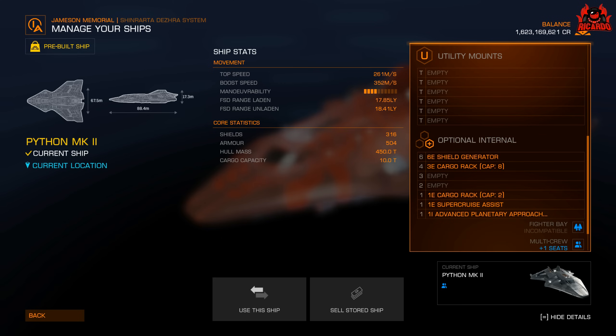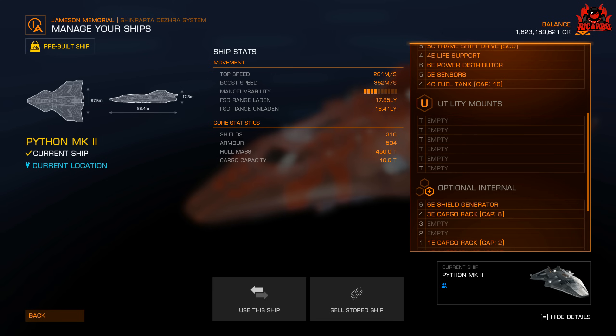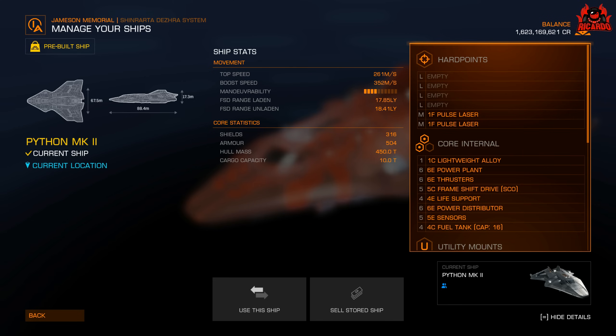These are the optional internal slots. No fighter bay compatible, but you do have the option for multi-crew with a second seat in the cockpit — we'll come to that later. There's a 6E shield generator, then a class four, a class three, a class two, and three class ones. You're not going to be hauling much cargo in that. Frontier did say this is very much a PvE/PvP ship; for me, this is a titan bomber.